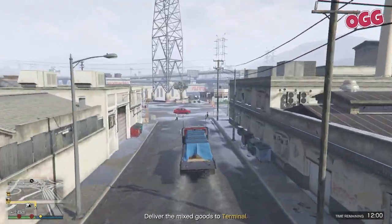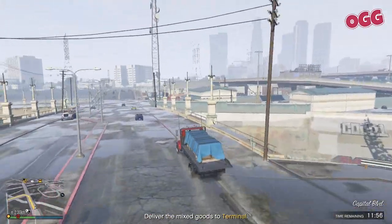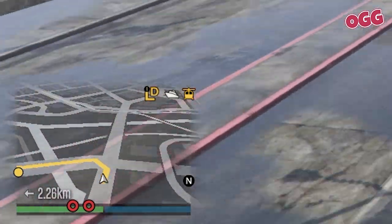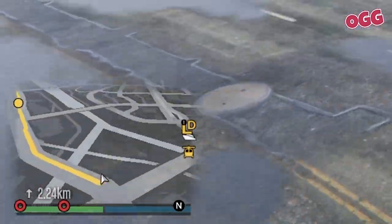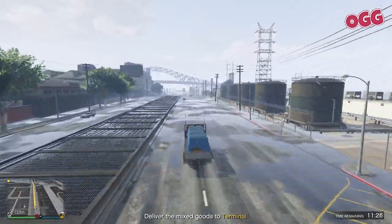Next, follow the GPS to one of your warehouses where there will be a truck loaded with the extra goods. Jump in and follow the GPS. During the mission, you may or may not encounter some resistance from the cops or NPCs who will chase you. However, in general, these missions are fairly straightforward and relatively easy.